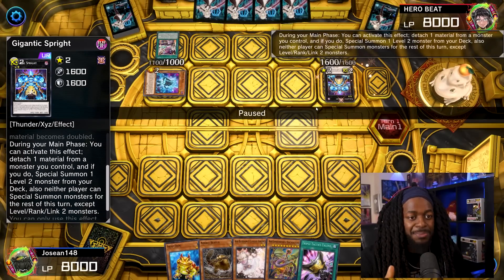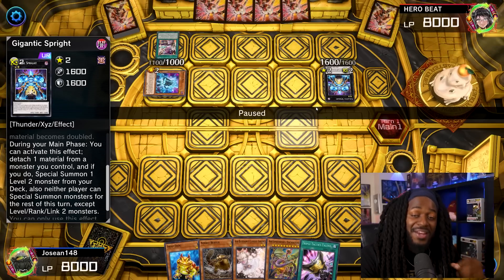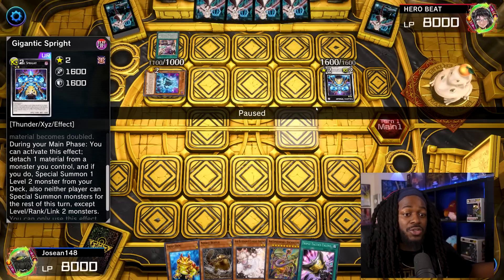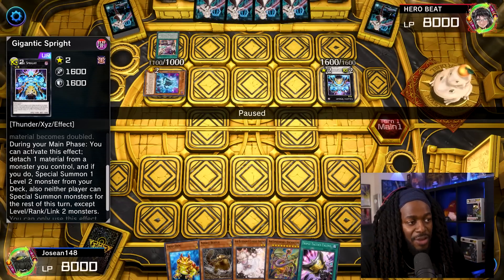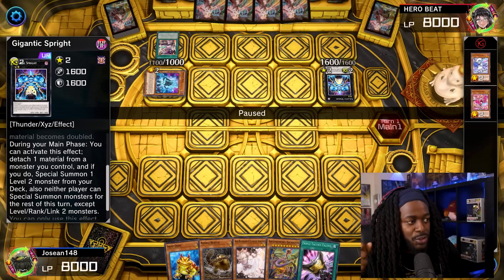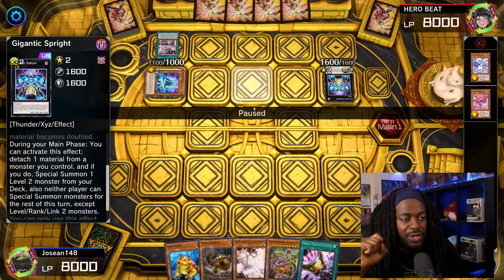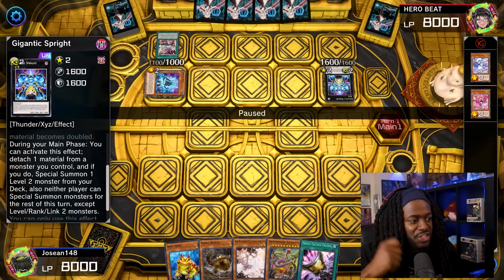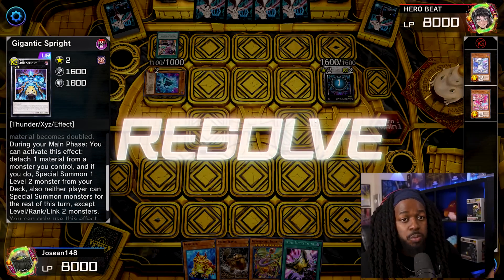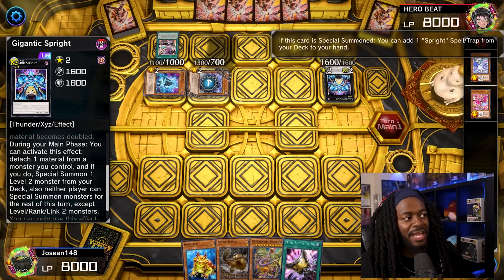He XYZ summons with both his Live Twin monsters into Gigantic Sprite. This card is ridiculous — it allows you to detach one material, special summon one level 2 monster from the deck, and then neither player can special summon level 2, Link-2, or Rank-2 monsters for the rest of the turn. So if he resolves Gigantic Sprite, Nibiru the Primal Being cannot be used. Interestingly, he didn't protect Gigantic Sprite with Sprite Red, so it might be bait. Ash Blossom negates Gigantic Sprite's effect.